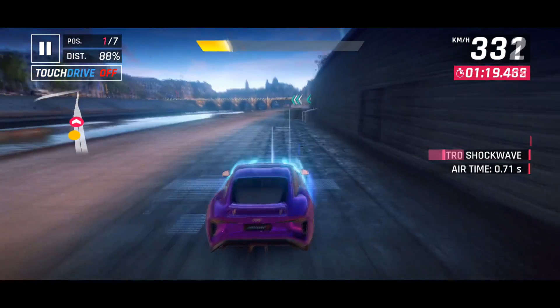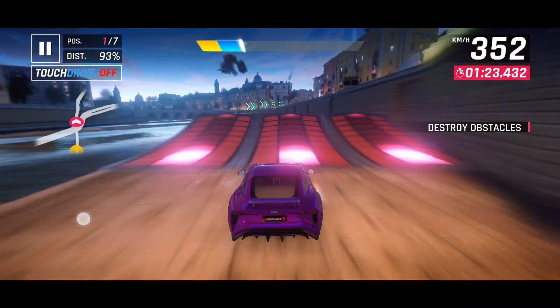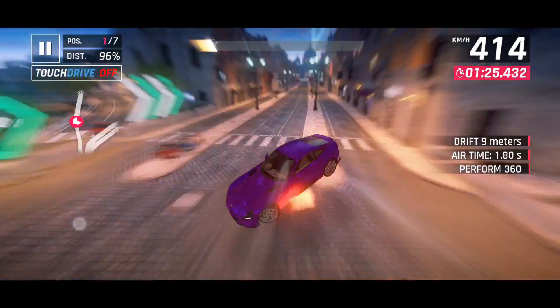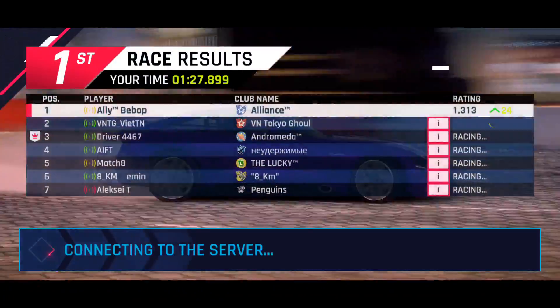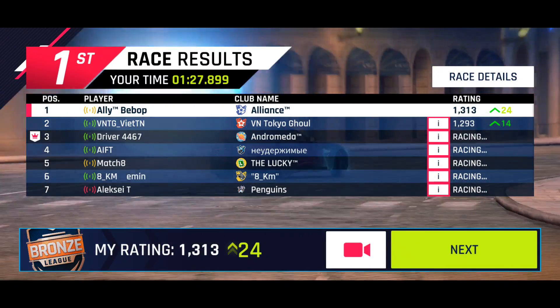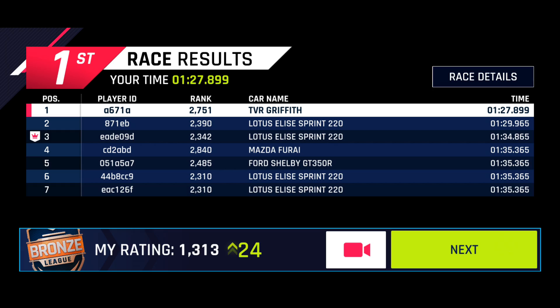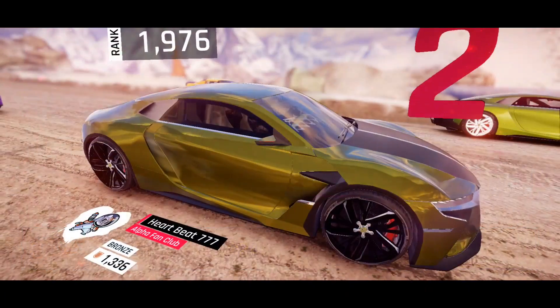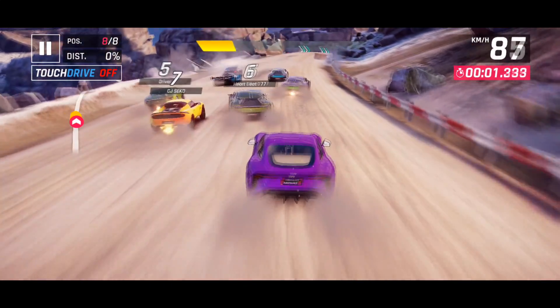That being said, while this car can do quite well in Bronze League, Silver League is where it starts to get a bit tougher. A bit later in this video you will get to see some races with this car against some of the higher-end C-Class cars, such as the Artega, the Acura, the Alfieri, the Pininfarina, and things like that — which are maybe a little bit slower than the TVR but are going to be a lot better in terms of their overall stats.